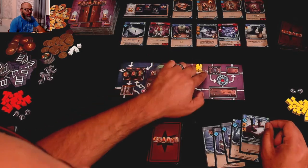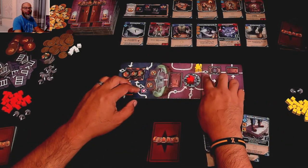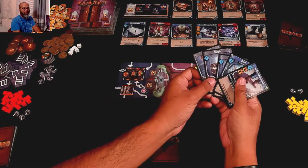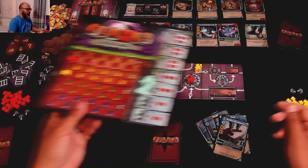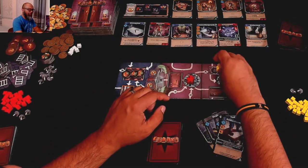There's a monster here. Just like in the base game, you have to have a sword to avoid damage — you must battle it. But I did not draw any swords, so I'm going to take a damage. I've taken one early in the game — just a flesh wound. I take my second movement here.